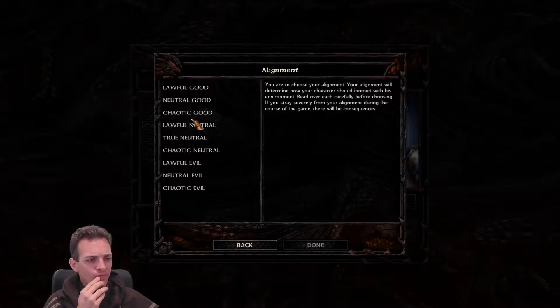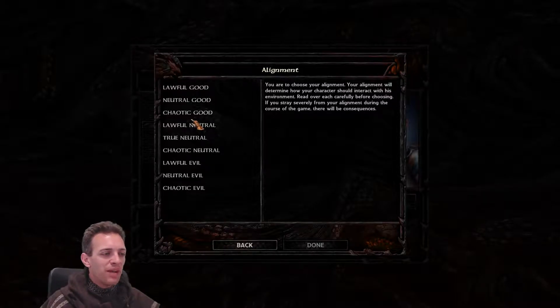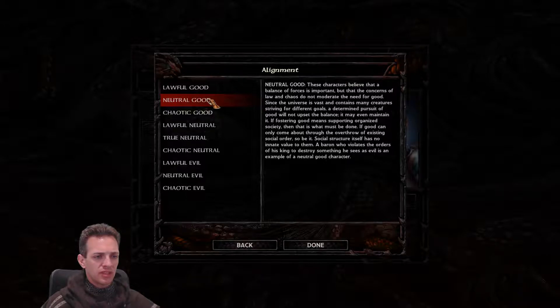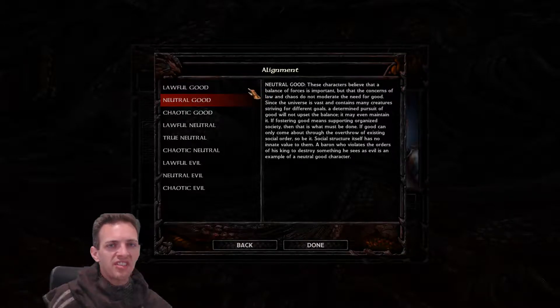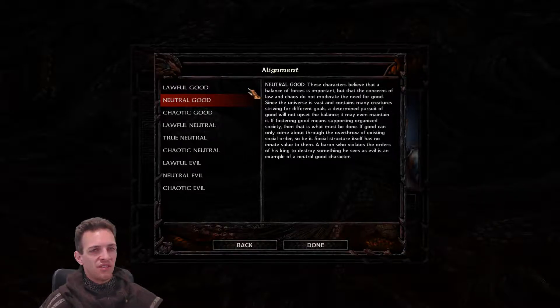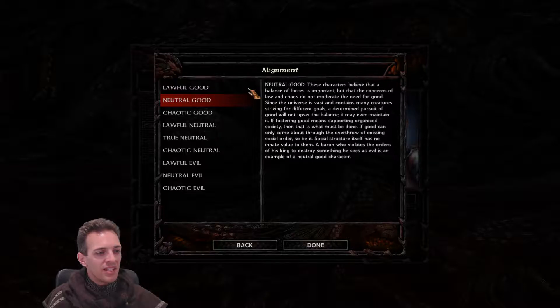When you play through the game, you're basically supposed to be lawful good — that's just how you're supposed to be. I think I might go neutral good, to be honest, because I won't always be following the law. Good versus evil is an interesting discussion to have. One general theory I follow is that doing good things is about helping other people and helping the group, the community, or the wider world — and that being evil is doing things for yourself.